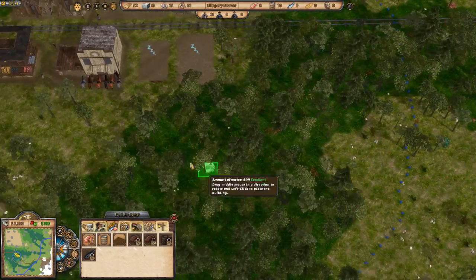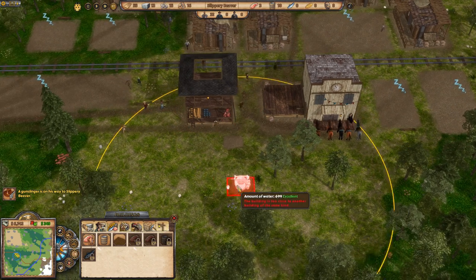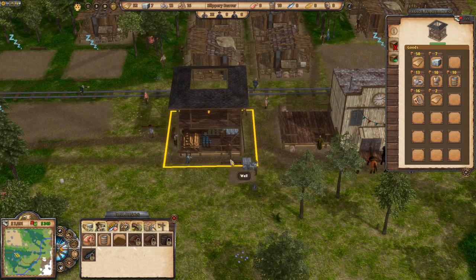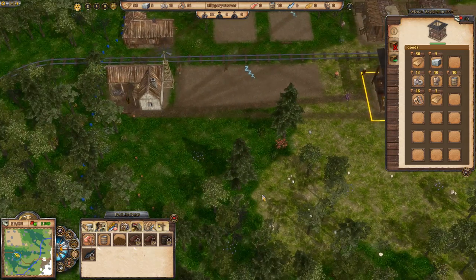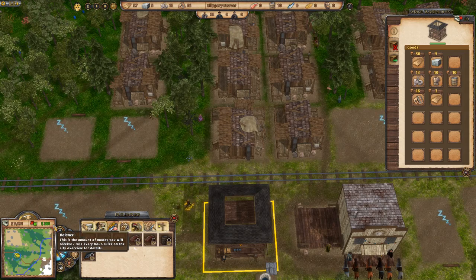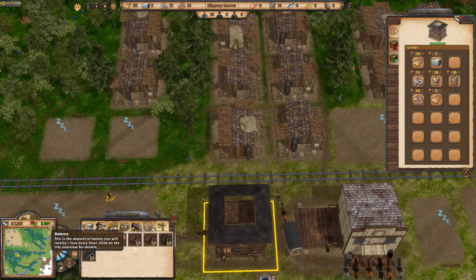In desert it's only 16 or 60, and the intermediate terrain is either good or excellent but not all max. Here in the forest it's all excellent at 699. I'm placing the well outside the barn where the water quality is excellent, and they can also store water in the barn. Once built they'll continuously produce water and it'll be nice and efficient.